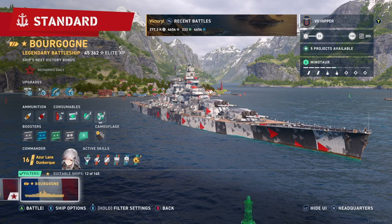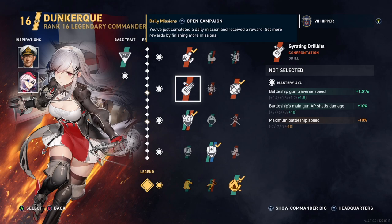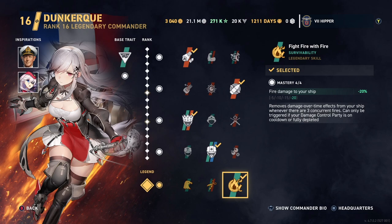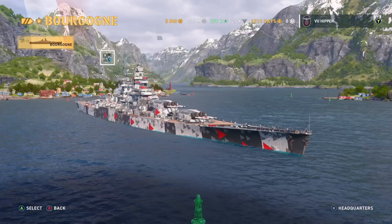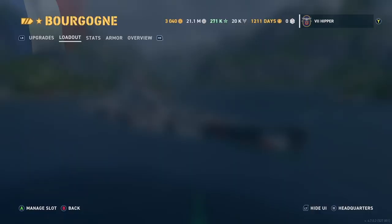First, let's have a look at my setup and commander. I'm using Azur Lane Dunkirk on the Bourgogne, and I have Cunningham as an inspiration along with Scharnhorst for better precision, flammable cannoneer, frontal fire that allows me to switch shell type almost instantly, megalomania — I love that perk, it's excellent — master mechanic, and fight fire with fire, because there's really no good legendary perk here. It doesn't have Will to Rebuild. Aiming systems, propulsion mod, concealment mod, and main battery mod 3.